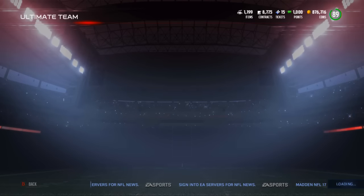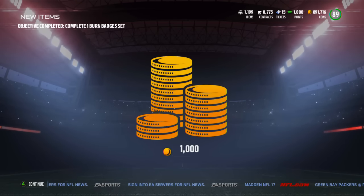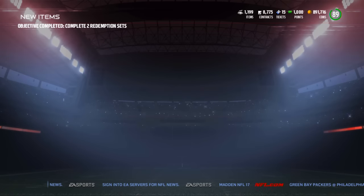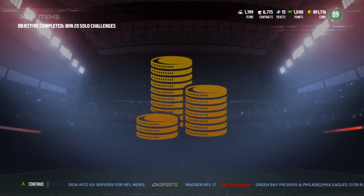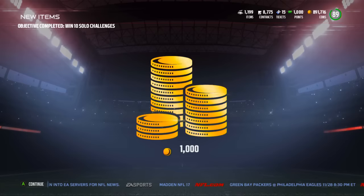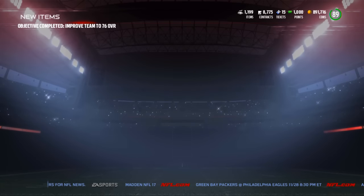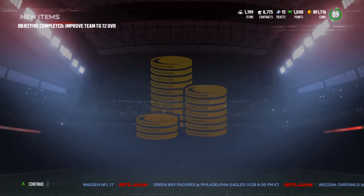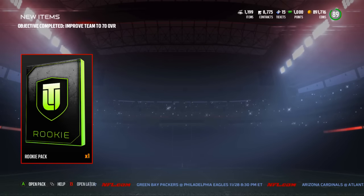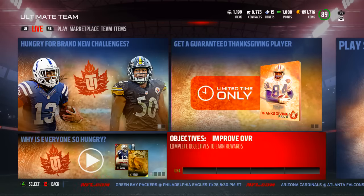Let's see what we got. First up you guys are gonna see we're getting a ton of stuff — objective completed, complete sets, complete one earned badges set, complete two Redemption sets, win solo challenges, get a badge pack for that, win 25 solos, get some coins, more coins, tons of stuff — improve overall, get a pro pack, improve to 76 overall, 3,000 coins, get a rookie pack, a ton of stuff. I'll show you guys exactly how you can earn all this stuff for yourself.